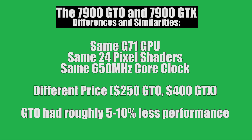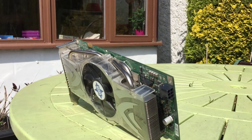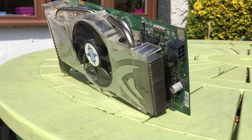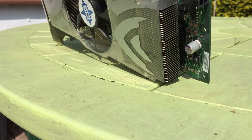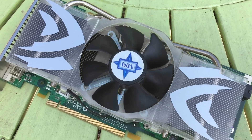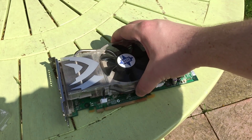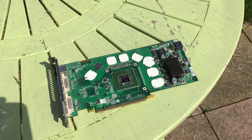One considerable difference though was the price. Launching at just $250, this was about $150 less than the 7900 GTX, yet offered only 5-10% less performance — and that was before an overclock. For this reason it was very popular among enthusiasts, and was a limited production release intended to use up any remaining G71 GPUs before the release of G80.